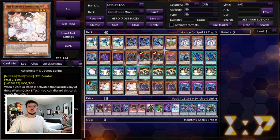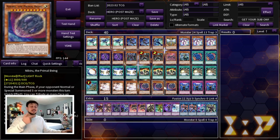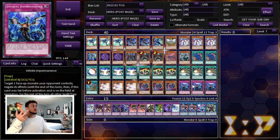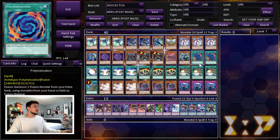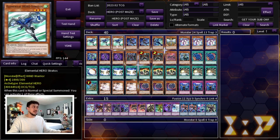Lastly we're playing nine hand traps: three Ash Blossom, three Nibiru, and three Impermanence — just the best nine hand traps you can be playing in today's format. Ash is really generic into everything, Nibiru is insane into Kashtira and also good into a lot of other decks, and Imperm is great into the Floowandereeze matchup, Kashtira, Spright, and Branded. That's it for the main deck — it's a 40-card main deck that is very, very consistent.